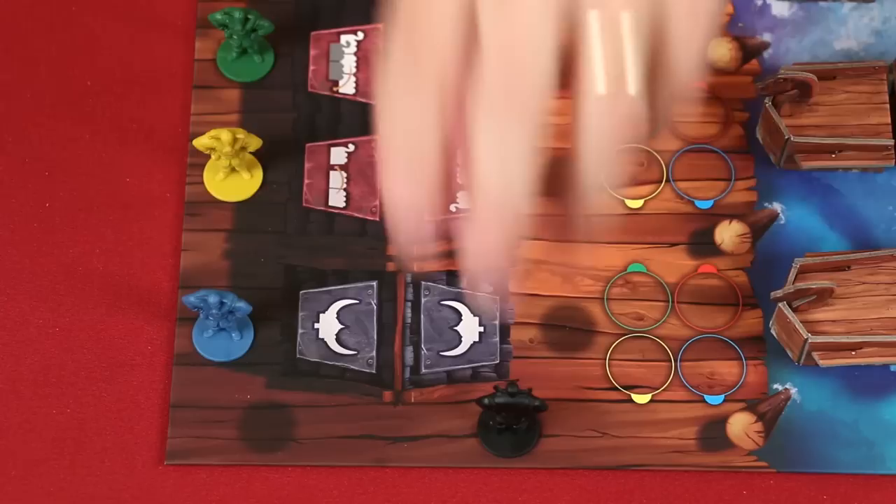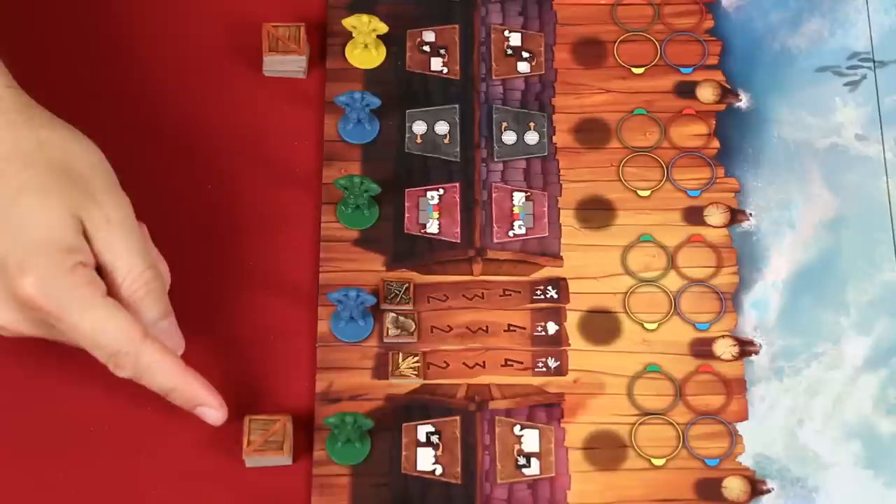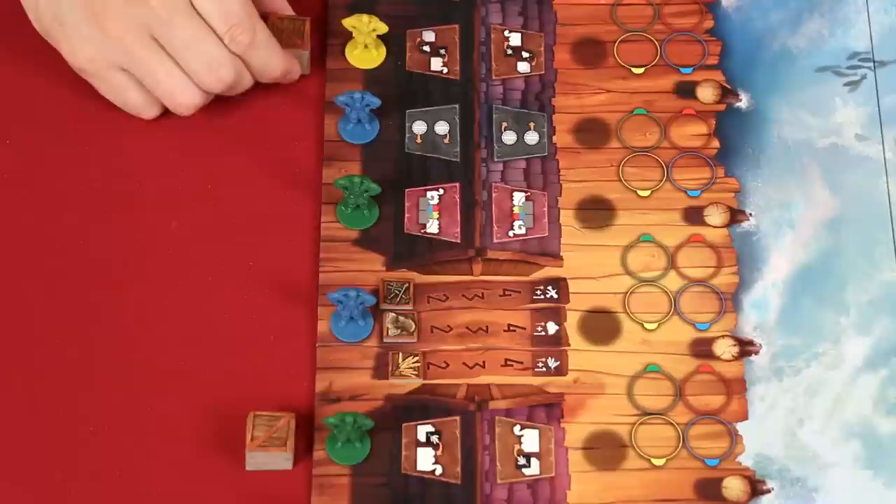Place this black leader token on the space found here. These are the market value tokens, and you put them onto the first spaces of each of the rows of this track representing metal, hides, and grain. Then you'll collect these fifteen supply tokens, shuffling them face down and putting seven of them in this position and eight in a stack here.